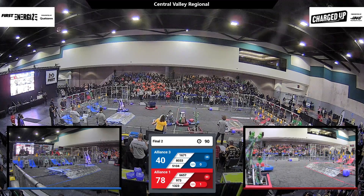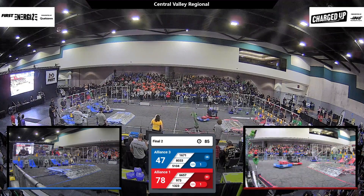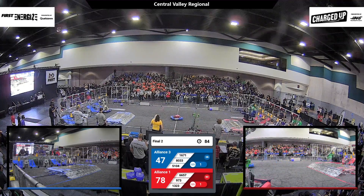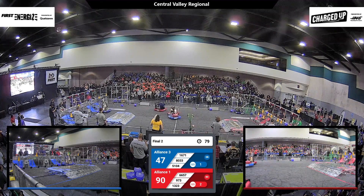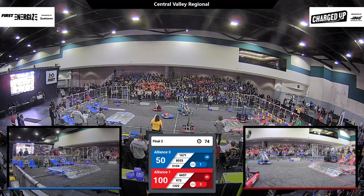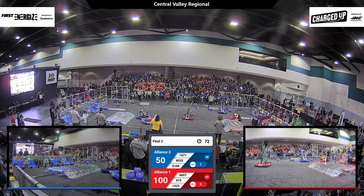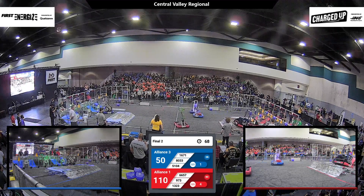And they are moving — 1671 screaming across. They've got a cube. They're going to place it up high, but 1323 for the Red Alliance places a cube up high very, very quickly, and they're already back. It seems like for every one cycle the Blue Alliance goes through, the Red Alliance goes through two cycles. They're so fast.